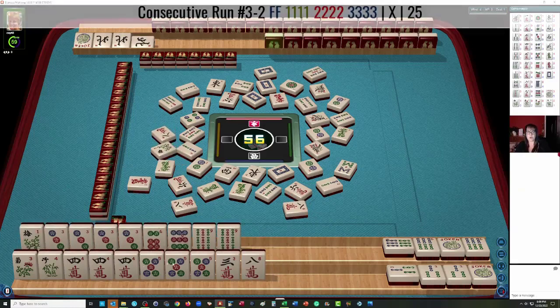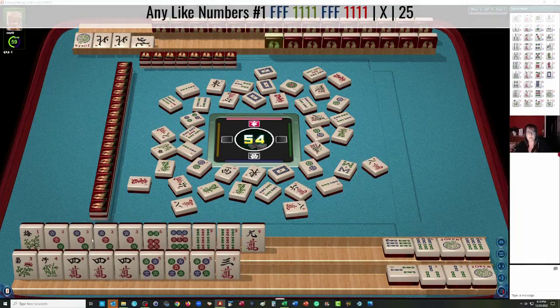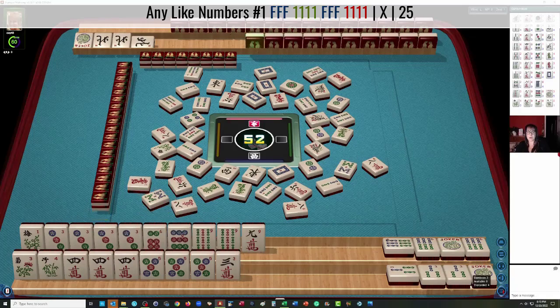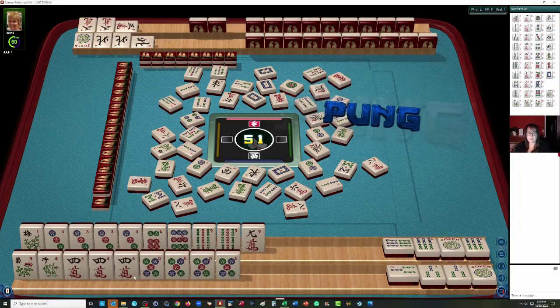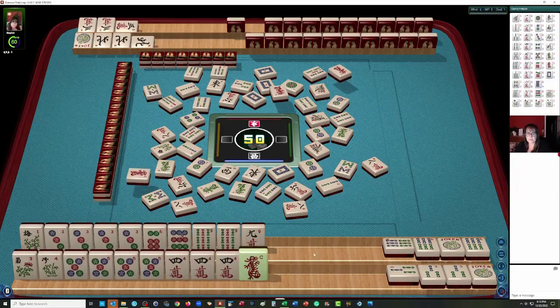8 Characters. I was thinking maybe we could do 4 Crack, 5 Dot, 6 Bam and move those up for a pure hand. Maybe do like numbers with 3s and flowers with the 3 Bam, or we could try to shoot for Double Mahjong. 3 Dot 3 Bam with 6 flowers, and then 4-5-6 as a pure hand. We could try for Double Mahjong. Let's just see how this goes.